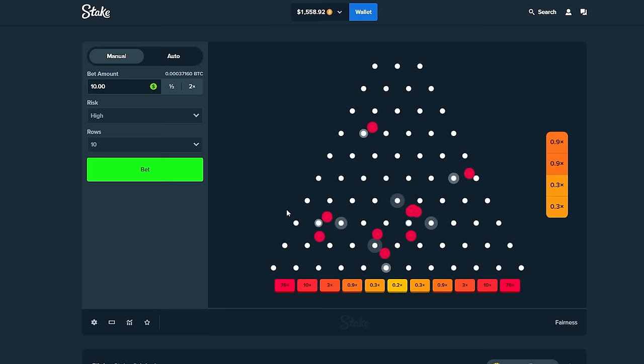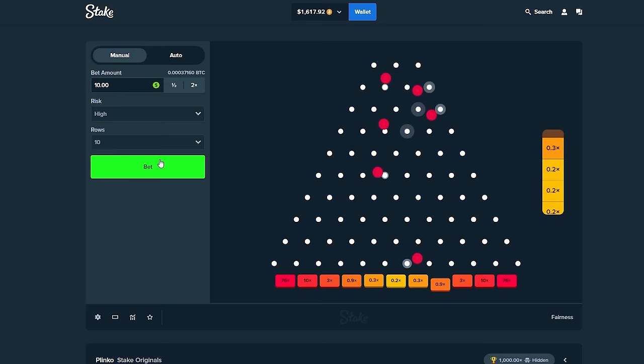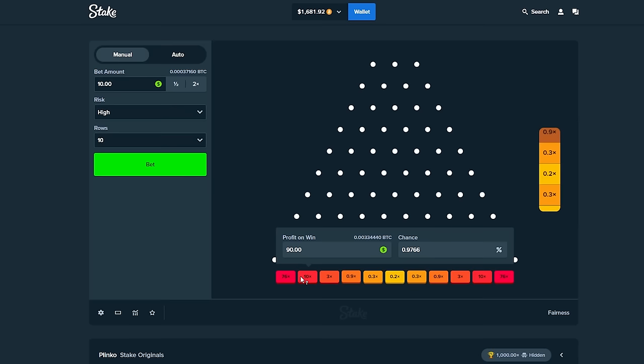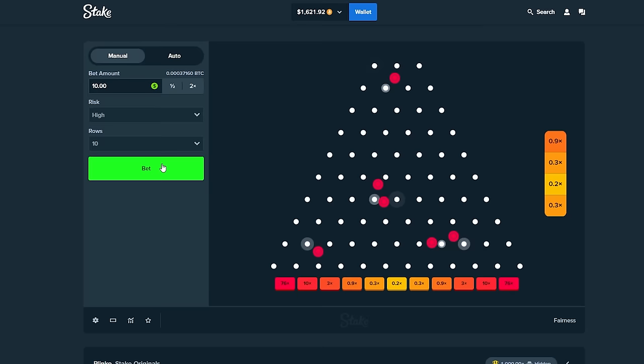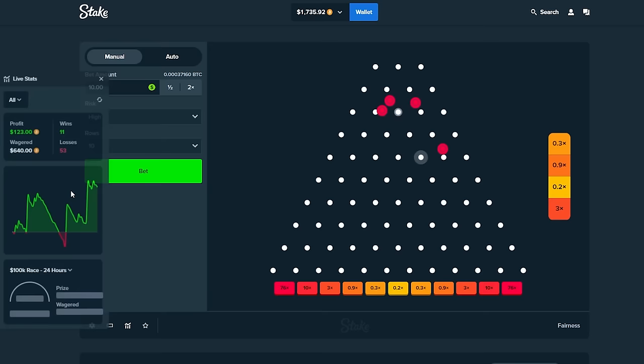Okay, what an interesting start. That could have quite easily been a 76x, however I'll happily take the 10. Let's see if we can get one more. I'm convinced it was going over to the 76, then it bounced into the 10, but we'll happily take that. Almost a 10x again — Plinko is wild, man, so unpredictable. 10x again! How many 10xs have we hit now? Somehow only up $100, but we'll happily take that. It's much better than being down money.